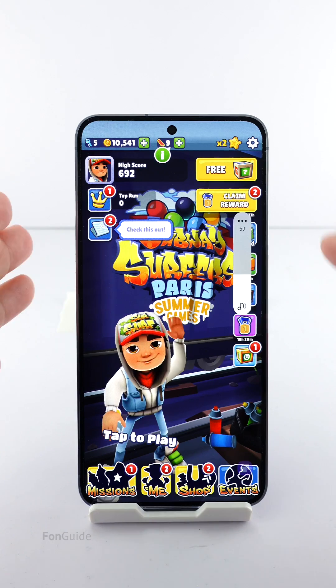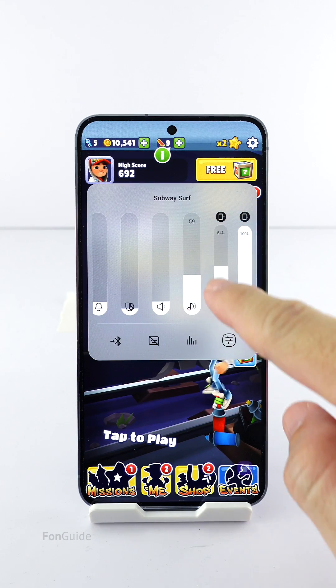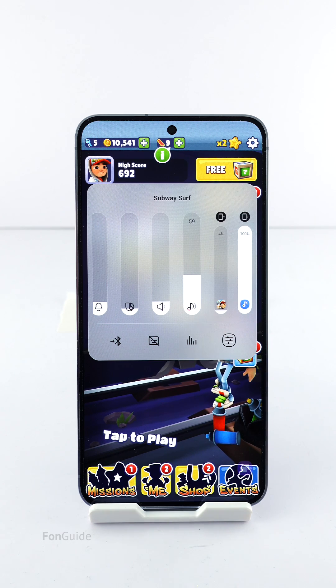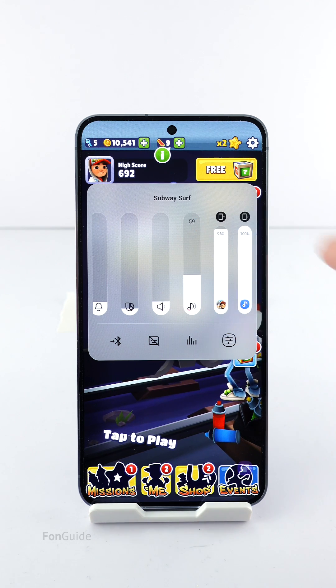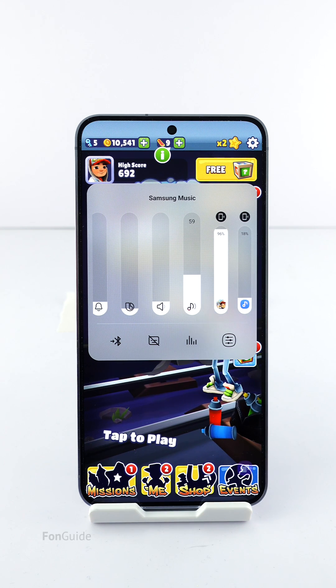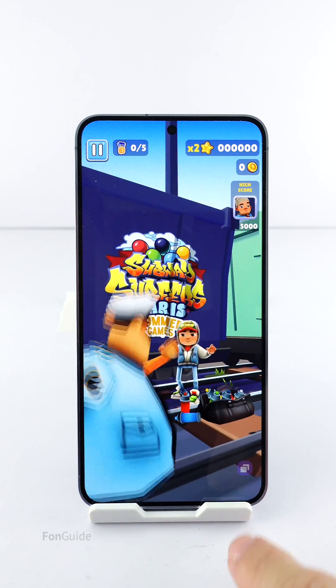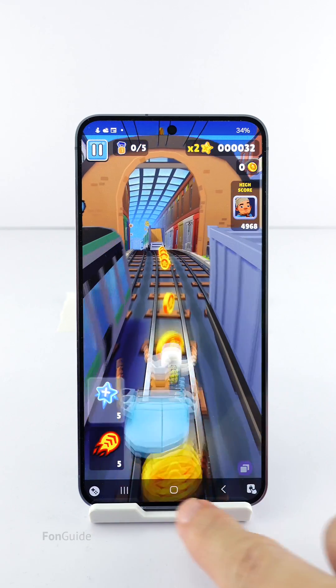Let's press the volume button to open the volume panel, then expand it to see the sliders for the individual apps that are currently active. As I demonstrated, you can adjust the individual app volume if you prefer a particular app to sound louder.